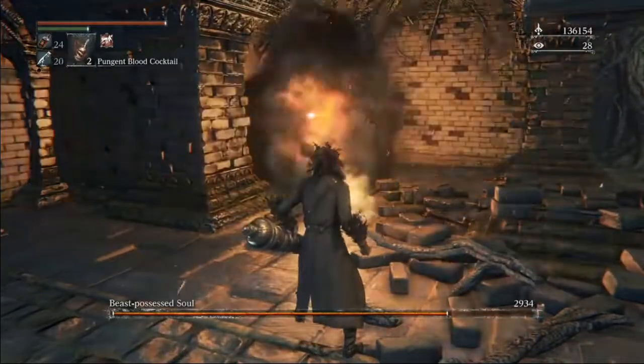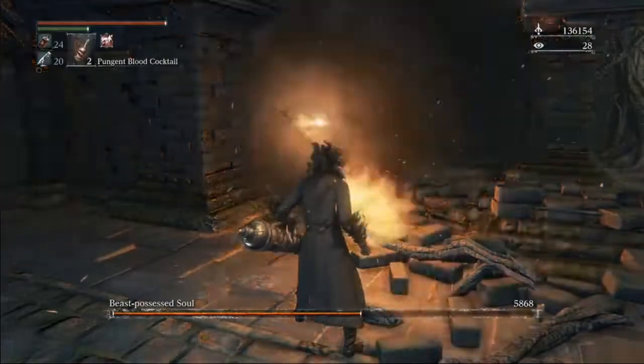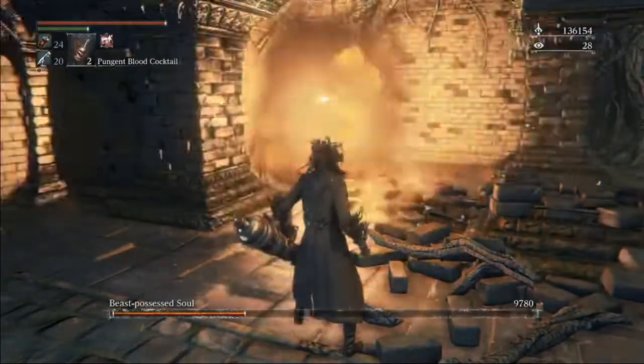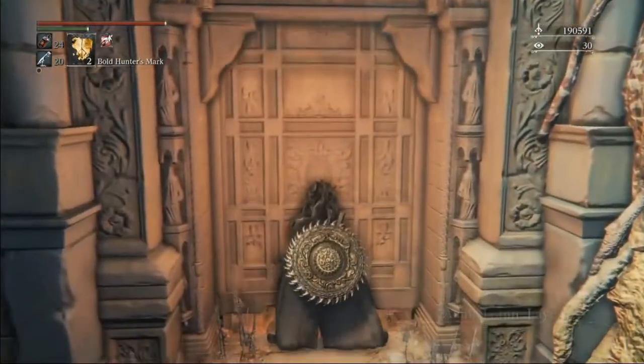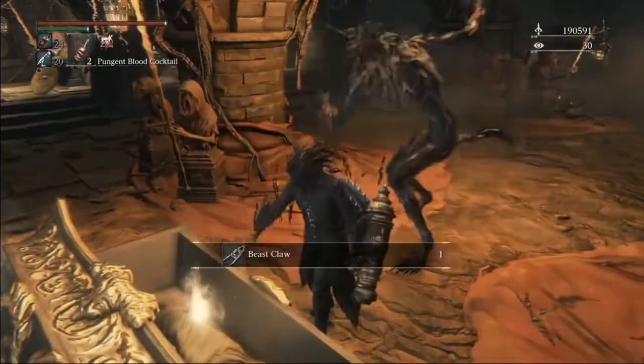Loran to the beast claw is really straightforward. We go grab the lever in layer one, we have one boss to kill, and then in layer two's pre-lamp area is where the beast claw is found. So after we kill the first boss, we just run straight to the beast claw.